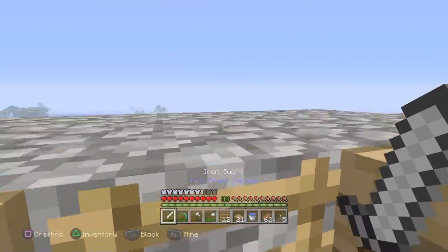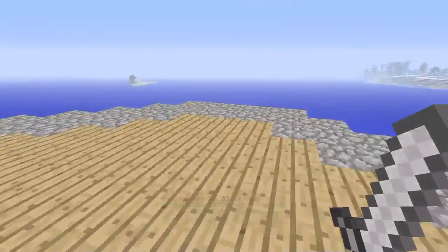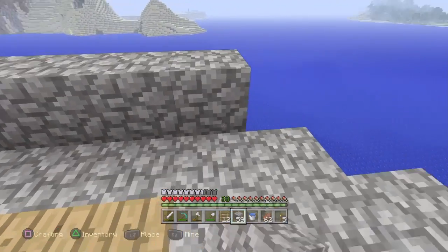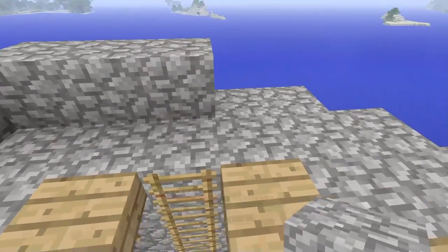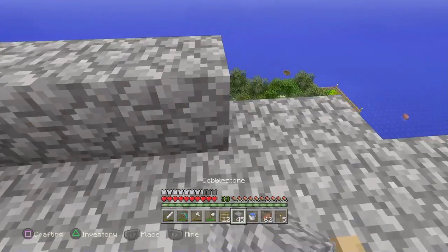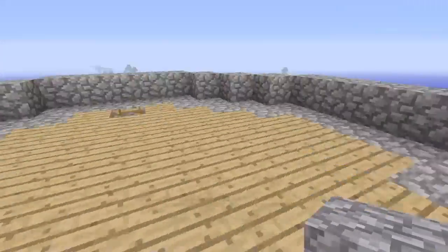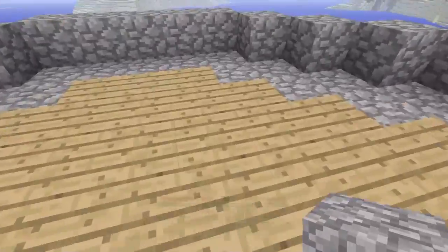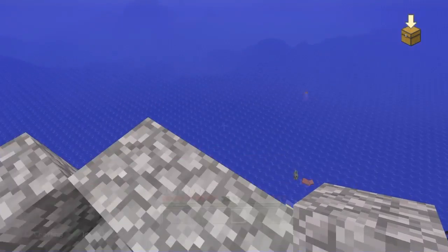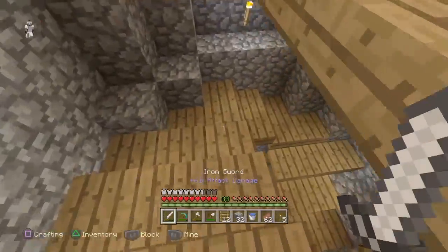Now we have our floor done here and this is actually where we're gonna be living - just one little part of it though, there's definitely gonna be a lot more to it. We'll have our exterior wall right here. You know what, maybe I can do something different - maybe this won't be the tower we live in. Maybe this can be like a blacksmith's area, and then we'll have connections to other towers that are taller and shorter. I think we've got a good opportunity here to do something cool.